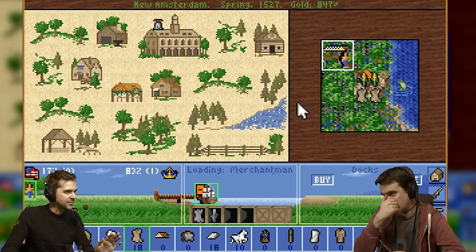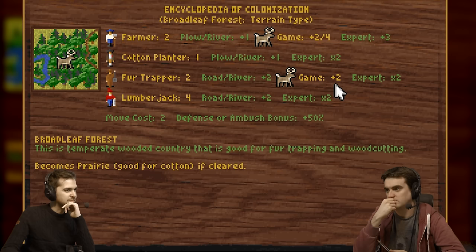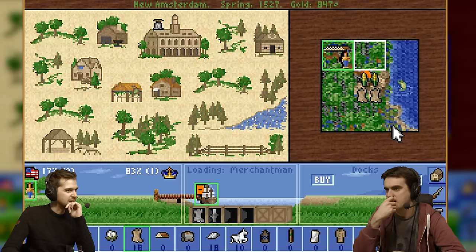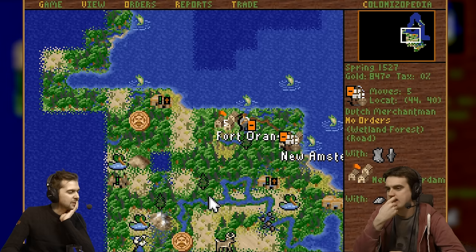That's bad — very disappointing. However, we could just abandon this town. What else has it got going for it? We haven't built anything here. Not much, it's a bit rubbish. But it's not a bad location — once I plough all these forests there's a chance it'll be decent. Is there not a better spot? The fish is good, but there's fish everywhere.